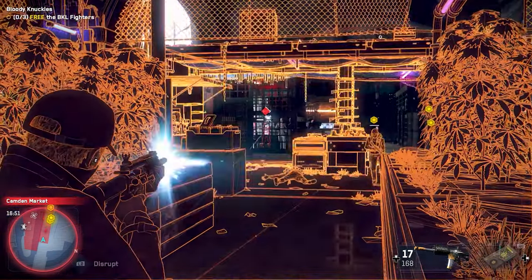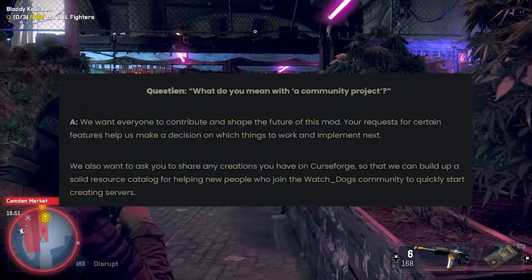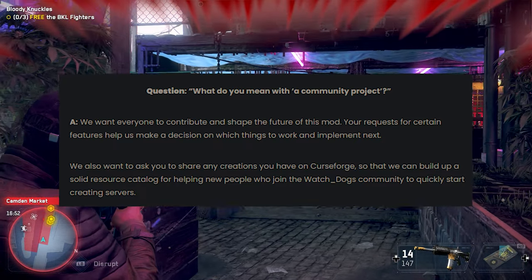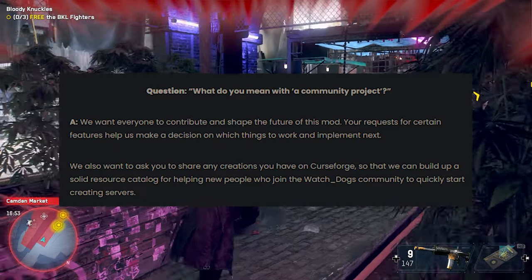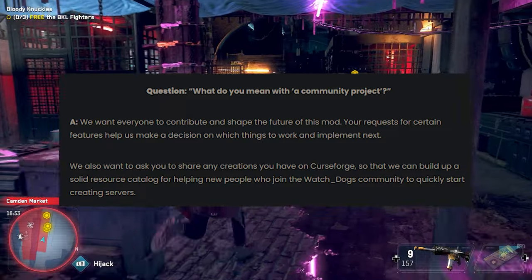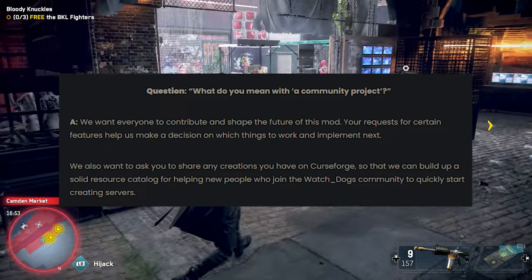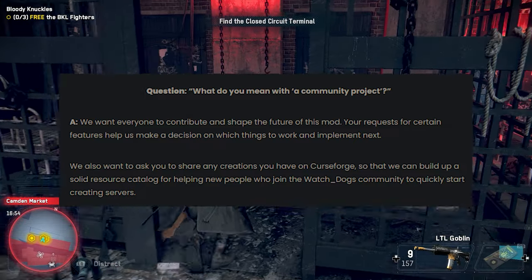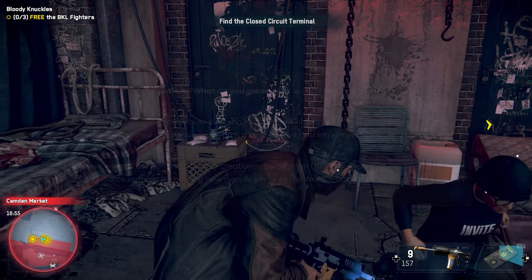For the last question: what do you mean by a community project? They want everyone to contribute and shape the future of this mod. Your requests for certain features help them make decisions on which things to implement next. They also want players to share creations on CurseForge so they can build up a solid resource catalog for helping new players who join the Watch Dogs community.